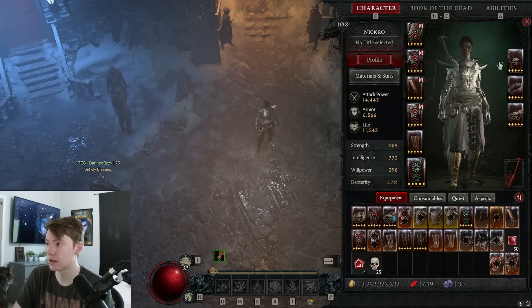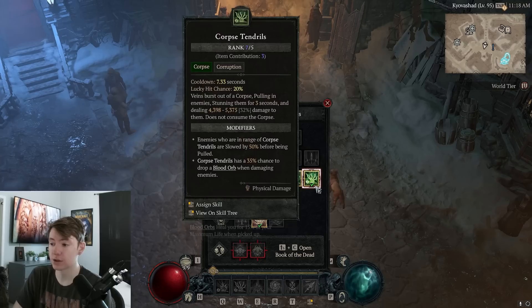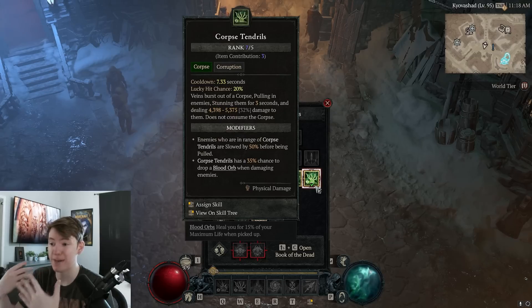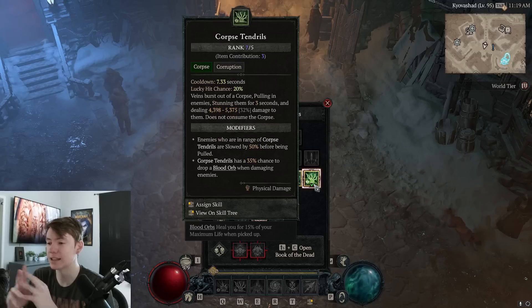Corpse Centrals is needed because of one of our legendaries — the Grasping Veins one — where we get 30% crit chance whenever we pop Corpse Centrals, and we also deal 90% increased crit damage to enemies damaged by it. Corpse Centrals is also our only source of getting Blood Orbs on a non-Blood build, which allows us to get Fortify via one glyph, massively increasing survivability without losing damage. It also stuns and slows enemies, helps with resource generation, and makes the build significantly easier to play — it literally pulls mobs from off-screen and stuns them for 3 seconds.